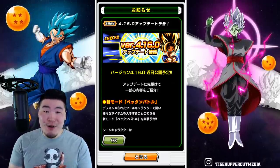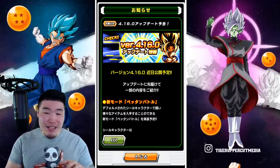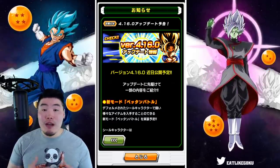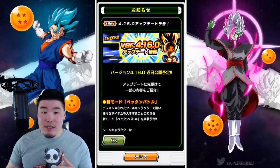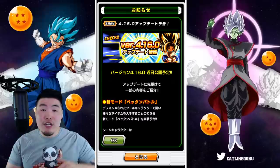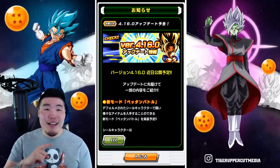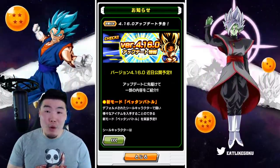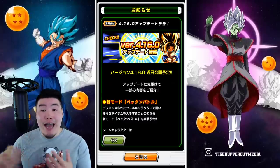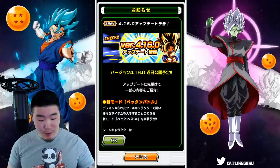For now let's focus on 4.16.0, starting with the first new mode called Peton Battle. It's the one with the little chibi characters and it's essentially a passive adventure mode, very similar to the adventure mode in Dragon Ball Legends, where you select a few units to send off on adventures. After a set amount of time — maybe an hour, three hours, five hours with different tiers — the characters return and bring rewards like Zanny, Awakening Medals, Training Items, Training Locations, and maybe Orbs and Kais. It's called passive because you're not actively playing it; you just set it and forget it, but it's a nice way to get extra rewards for doing nothing.